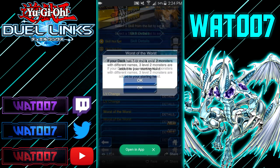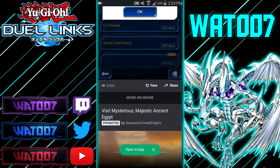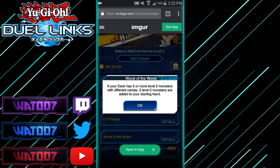Worst of the Worst: if your deck has five or more level 2 monsters with different names, three level 2 monsters are added to your starting hand — that could definitely be manipulated. That wraps up all the new and leaked GX skills in Duel Links. A lot of really interesting skills here, and they're already in the game's code. If you watched this whole video, be sure to leave a like and subscribe for more Duel Links content. Thanks for watching, peace out.